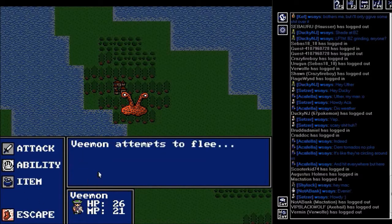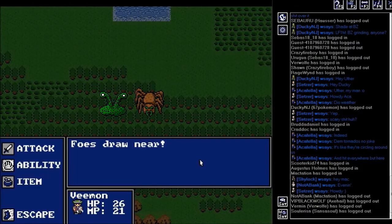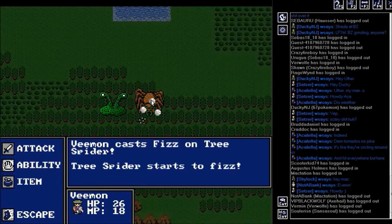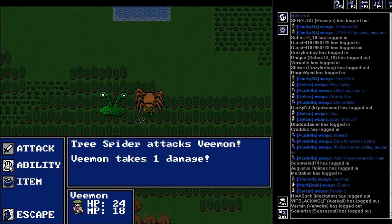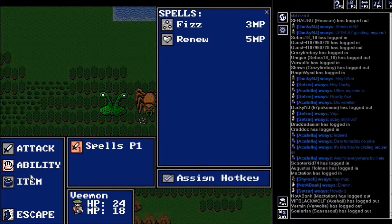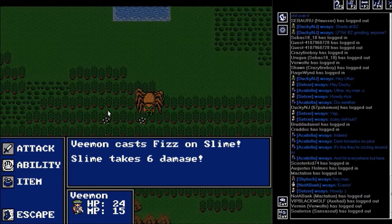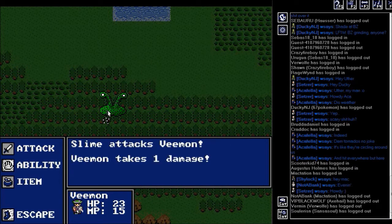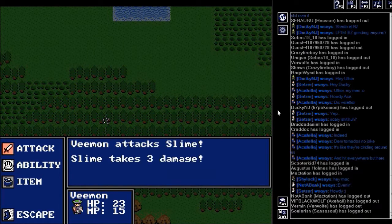As you can see, the conjurer is very dependent on his MP. Without having a lot of MP or MP-regaining items, such as magic herbs that you can buy in stores, it's very hard to stay alive in battles. It doesn't really seem like his defense is particularly good, and his attack is basically nothing.